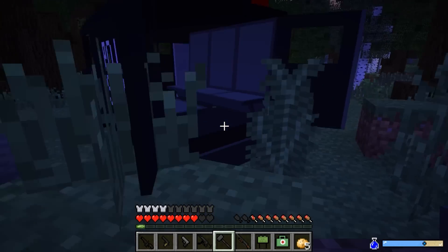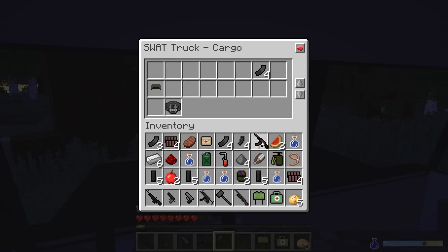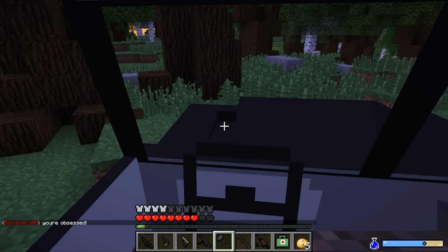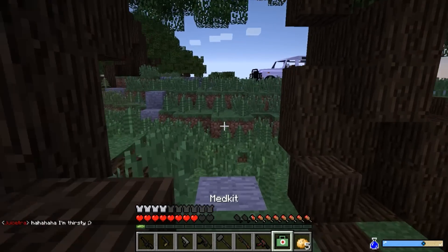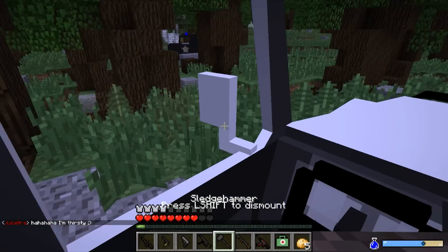Dude — SWAT! Yes, AK-47 baby, you gotta be kidding me! AK-47 ammo — sweet! I'll drop some more pistol ammo. I don't think this thing can drive. Dude, this thing is sweet — it's got like an ACOG scope on it. Yes, we are sitting pretty.